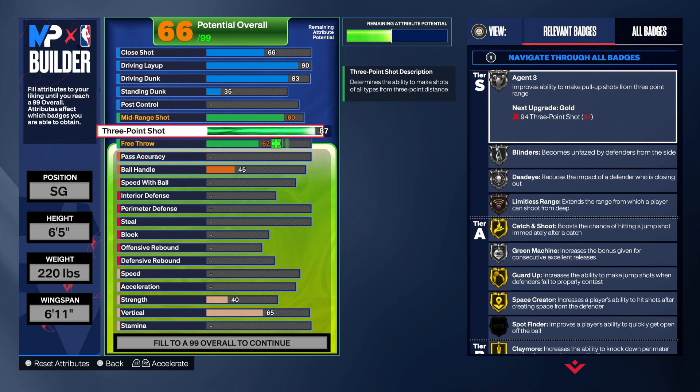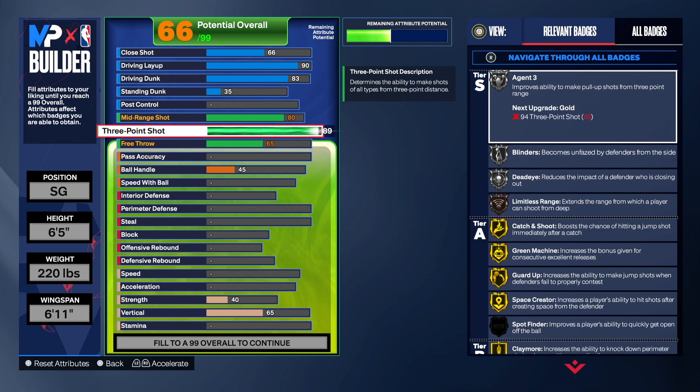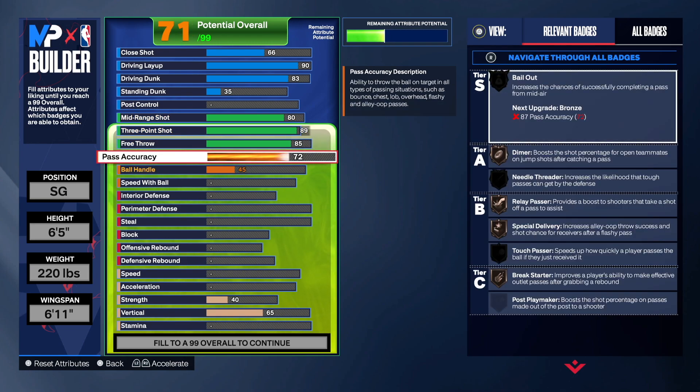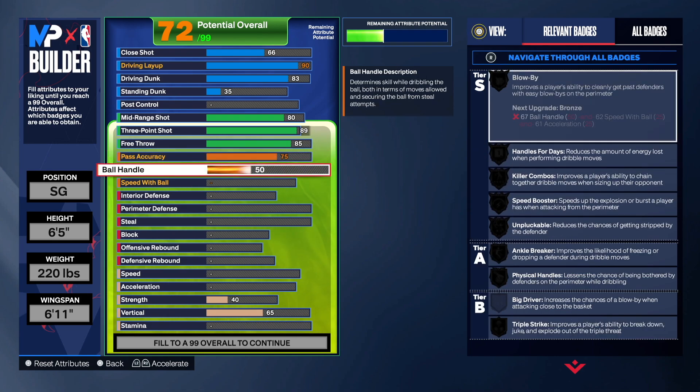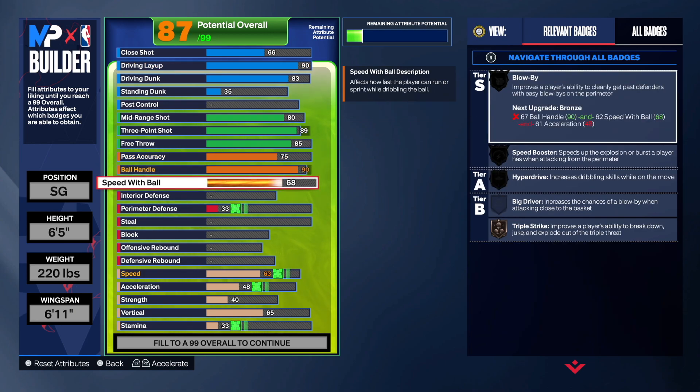We're gonna go 89 on the three-point shot. 87 gives us guard up with speed screen, but let's go 89 — just to see what happens and get a little more. For free throws we're going 85. Pass accuracy we're going 75 — that's gonna be perfect. Ball handle at 90: no real reason to go higher, since 92 gives unpluckable but we're just gonna stay at 90. Speed with the ball at 75.